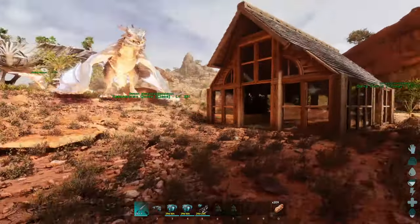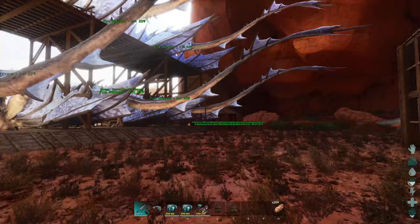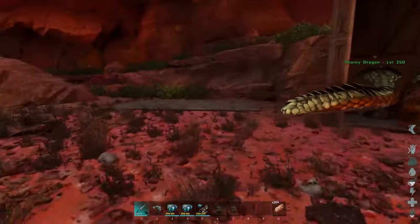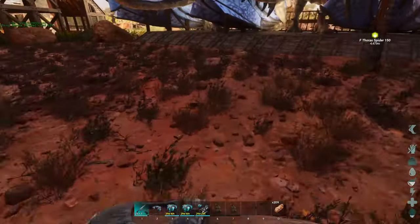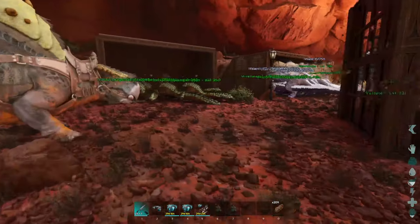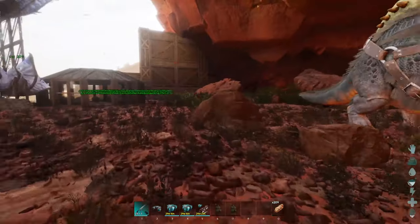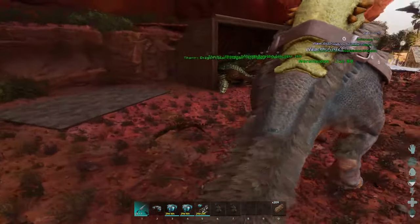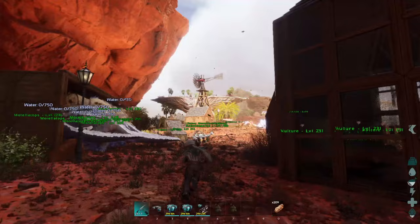I do have some good news - No Untamables is finally being worked on for Scorched Earth, so yay. The test branch has just launched and they do have the jug bugs. I was half tempted to throw the test branch on, but that is going to probably cause some major incompatibilities, and once the official one comes out it's going to probably break my server, so I decided not to.